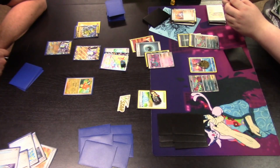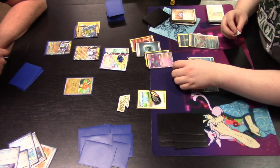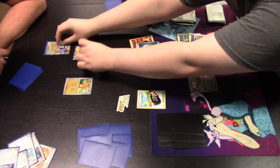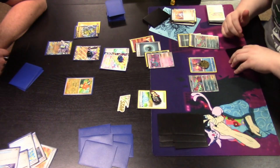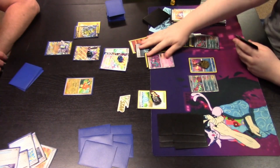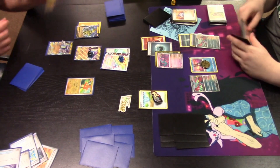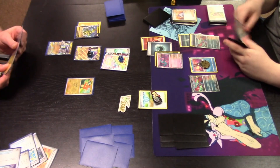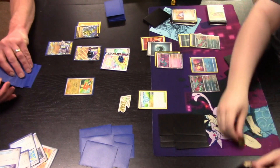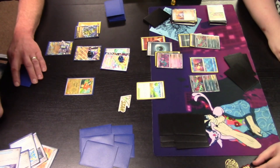As long as Arceus V-Star remains in the active spot, its powerful V-Star power ability is shut off by Midnight Fluttering. Flutter Mane attacks with Hex Hurl — 90 damage to the active, then put two damage counters on your opponent's bench Pokémon in any way you like. One and one going on each of the bench Pokémon to soften them up — our Ancient player identifies them as the biggest threats. Play resumes over on the Lightning side.